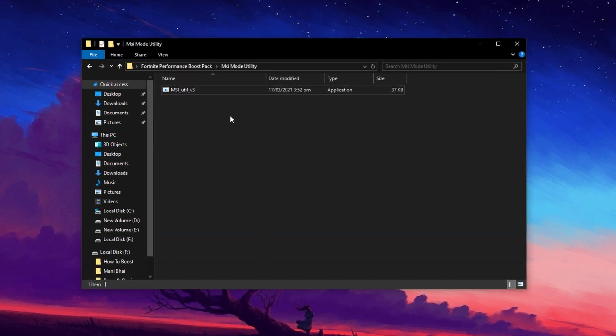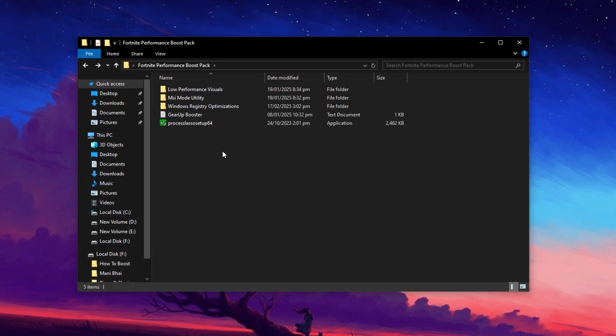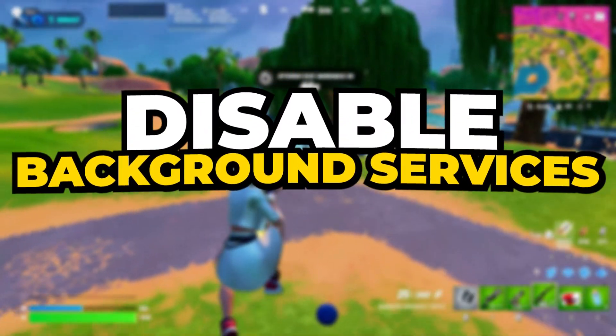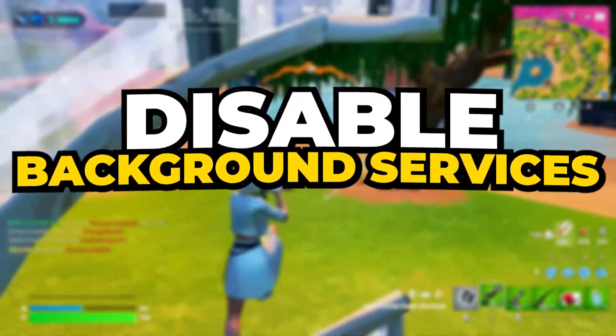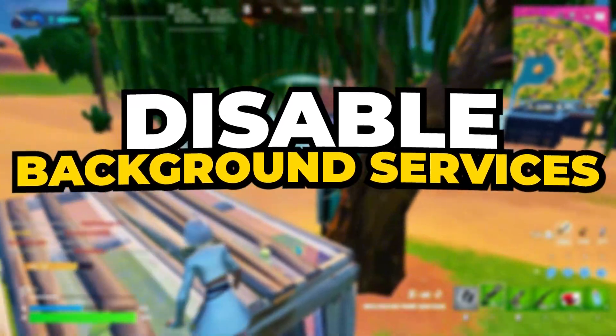After completing these steps, your system will be running more efficiently, allowing Fortnite to perform at its best with lower latency and improved responsiveness. Now we're going to disable several unnecessary background services that consume system resources. This will free up memory and CPU usage, helping Fortnite run smoother with better FPS and reduced lag.